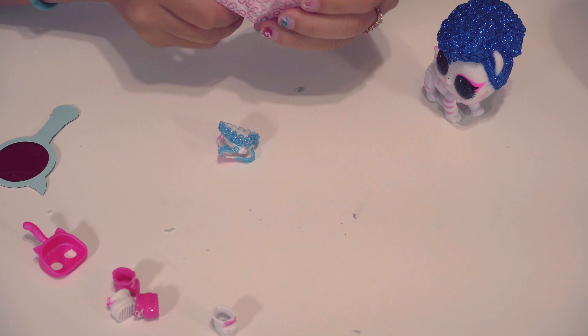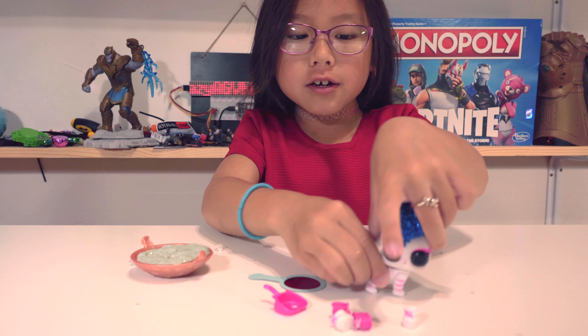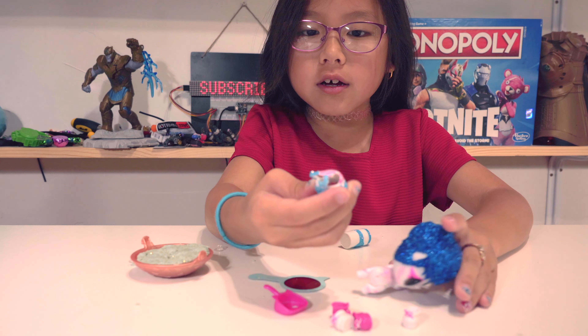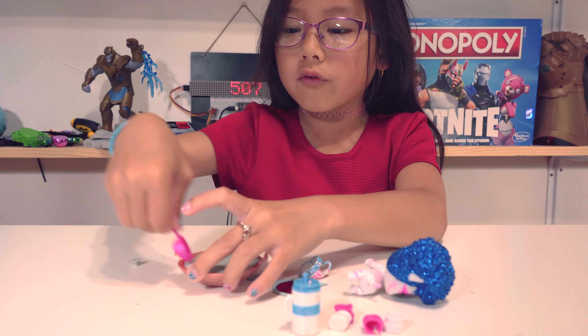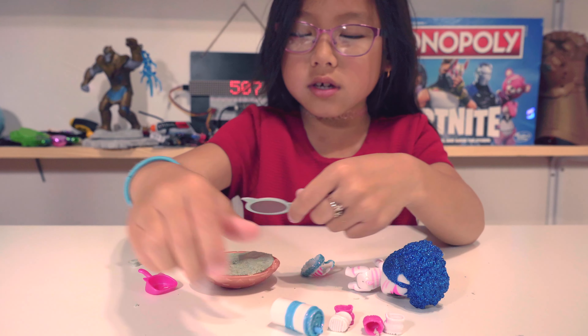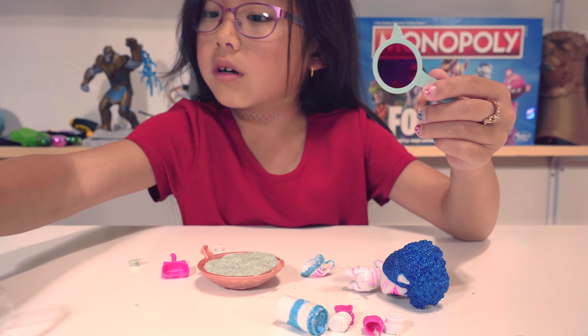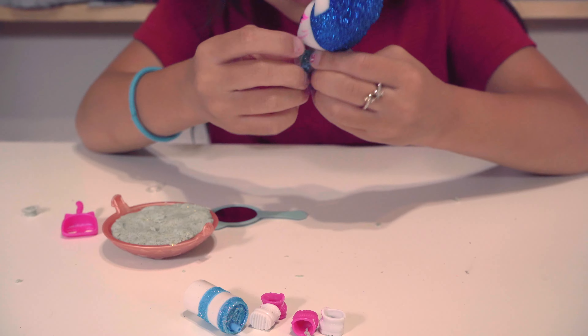I'm gonna put that on the side and open this one. Uh-oh! This bottle is so cute! That's all of it. So I got this little cute little puppy and her dress, the bottle, the shoes, and then the shovel thing for the sand, and then the magnet flying glass that you could see right here. And then I got the little cute little doll. So let's play with it.